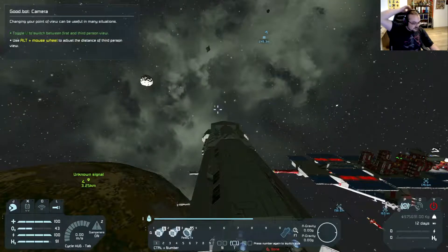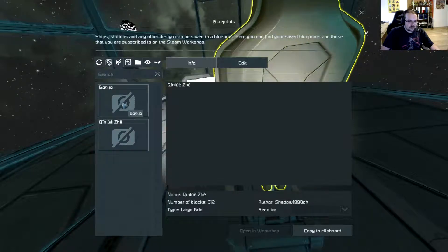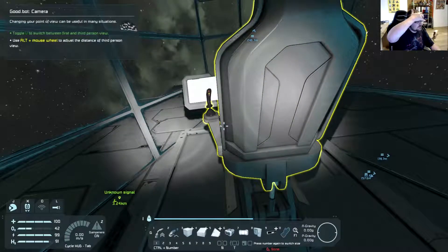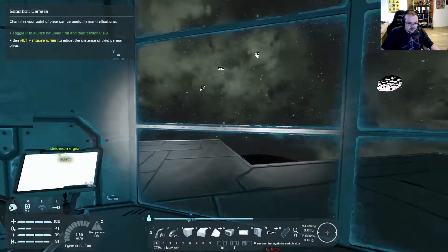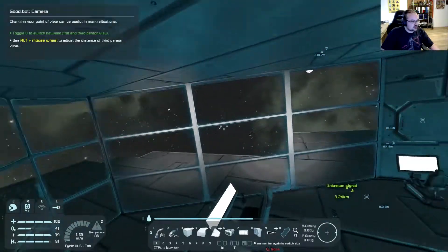New blueprint screen — there we go. I might show these two weird ships that I made. If I had a photo, that would probably show up here. Interesting, looks very interesting. New script screen, better rendering of glass. And new game screen — new game screen change, all right.